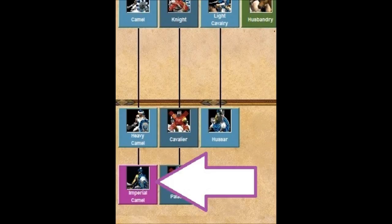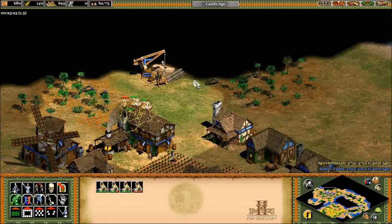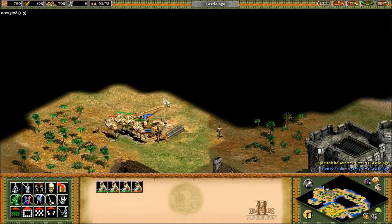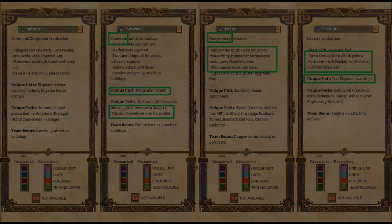I'll be looking at how the Indian camel compares to the knight line in several tests a bit later in the video. If you want to compare the Indians to the pre-Forgotten Empire civilizations, they seem to me like a bit of a mix of the Saracens for the camels, the Turks for the gunpowder and the gold bonus, and the Persians for their elephants and their town center bonus. So let's take a closer look at this very unique Forgotten Empire civilization.